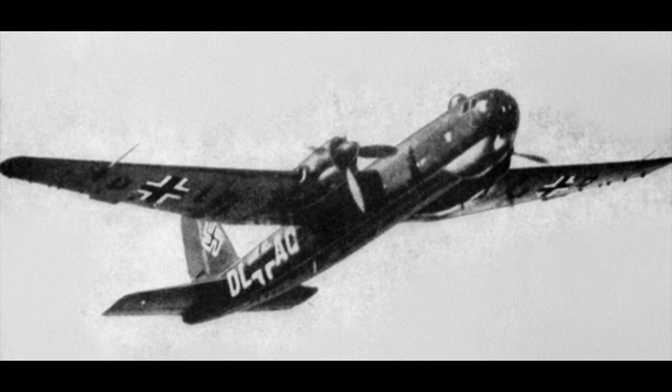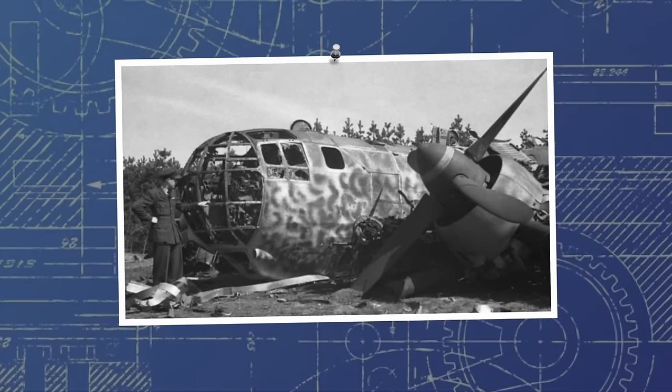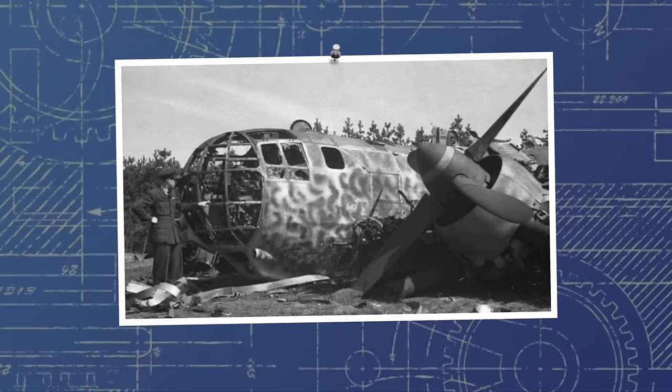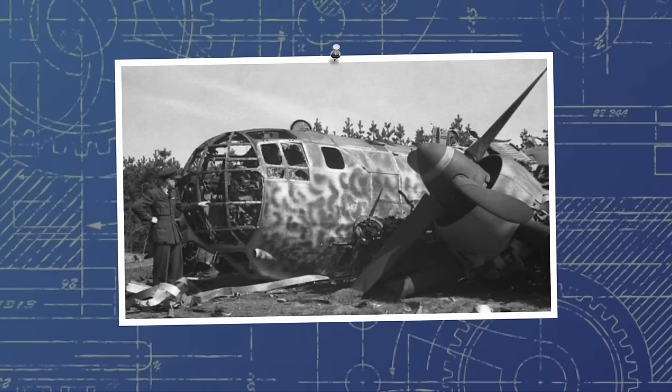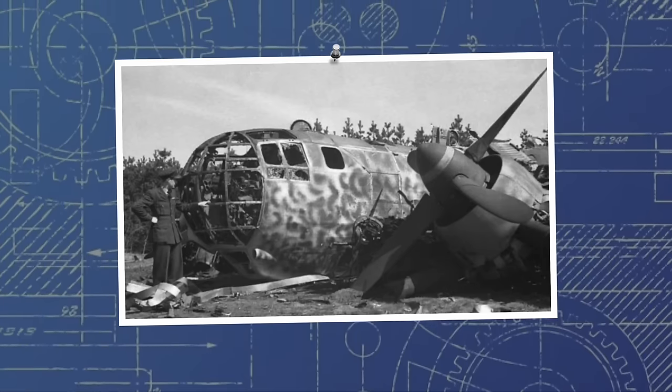By 1940, four further prototypes had been constructed and were undergoing testing, subject to continuous minor improvements — a process that continued until early 1941, when another hallmark weakness of the design showed itself. During a simulation of a low-level attack run, both engines simultaneously caught fire, causing the aircraft to crash — a complete write-off. The fire, naturally linked to the temperature issues of the DB606s, would certainly not be a first, and in fact the aircraft would go on to become infamous for this very shortcoming, being nicknamed Reichsleiter after its proclivity to catch fire.